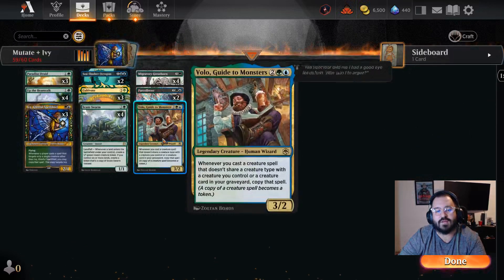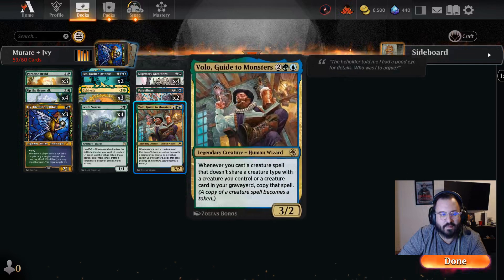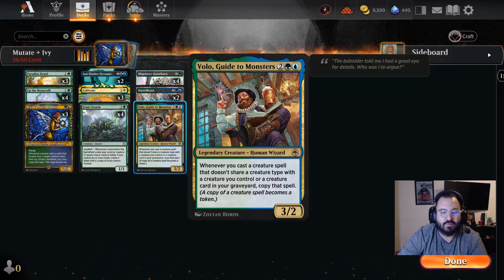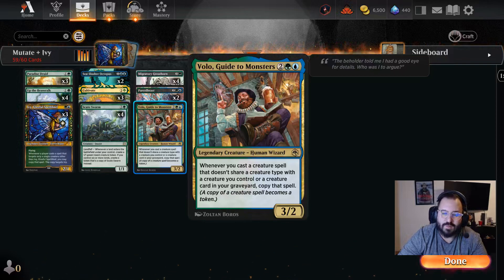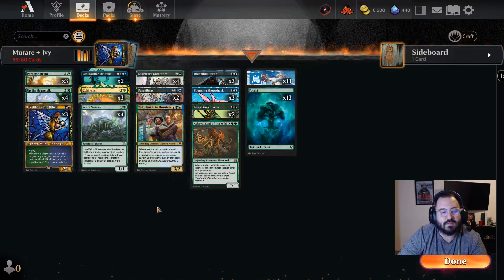Volo is a great addition. We have a lot of creatures in this deck — it's actually quite aggro — so whenever we play a creature that doesn't share a creature type with one we already have, we get a copy of that card. So whenever we mutate or play a Scute Swarm, we're going to copy it, similarly to how Ivy, Gleeful Spellthief works. That's going to be pretty fun.